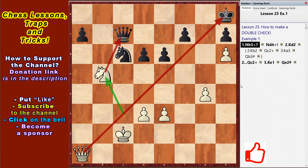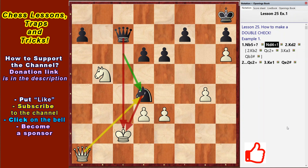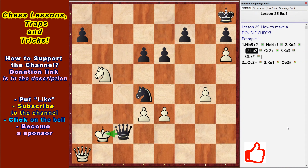Or on the second move – Kb2, Qc2 check, Ke3 and Qb3 checkmate.